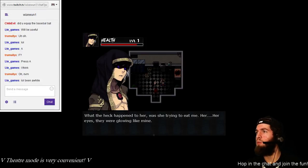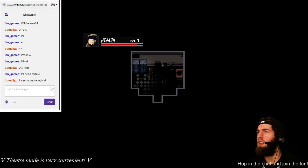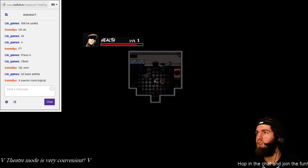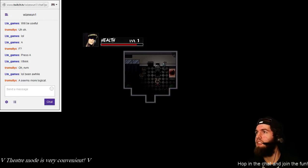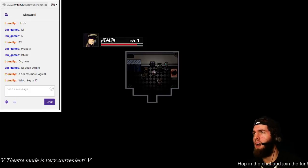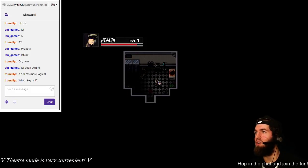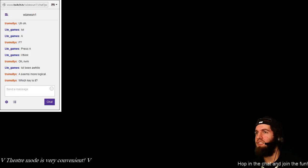What the heck happened to her? Was she trying to eat me? Her eyes — they were glowing like mine. I wonder if I had the same problem as her. Well, at least I don't want to eat anyone. It was the A key. There's a radiator — no heat coming from it. I should find out how to turn the power on. Looks like someone was just killed here. I just whacked that lady — she tried to eat me, though.